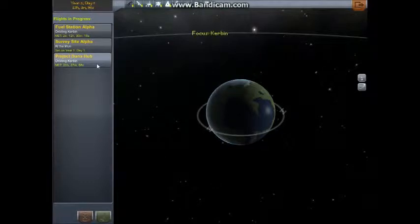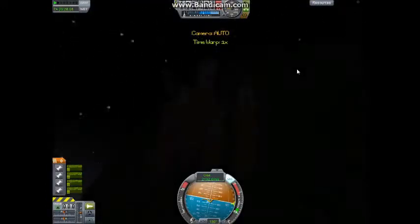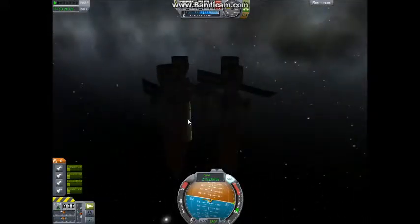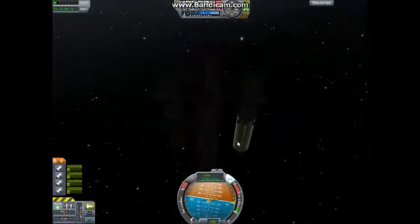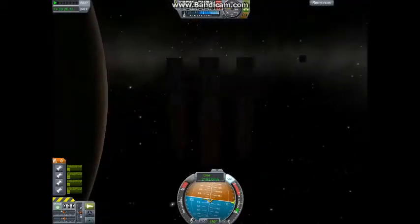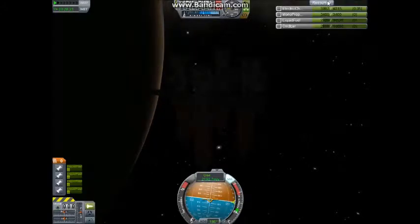Let's go and take a look at Project Duna's hub. I've got the ship, for all intents and purposes, built as a locomotive to haul my stuff out to Duna. I did have a rogue RCS drone fly off and destroy one of my solar panels, but that is why I doubled up on the solar panels, so I don't think that's going to be an issue. We're not losing charge at any great rate of speed, and beyond that, we have plenty of electric charge.